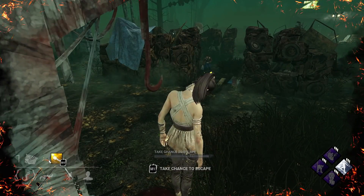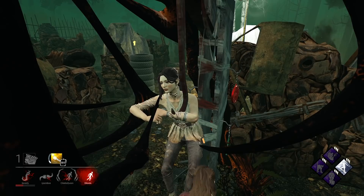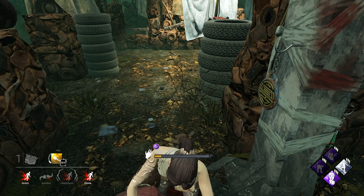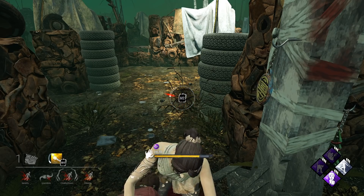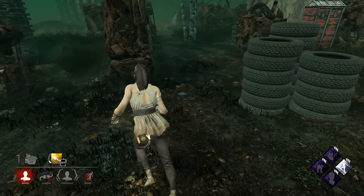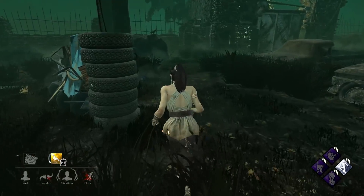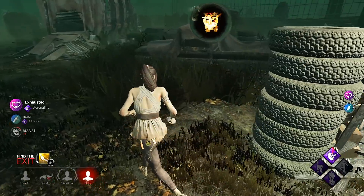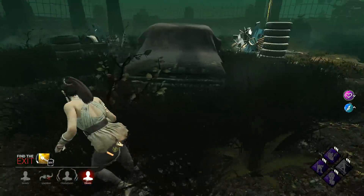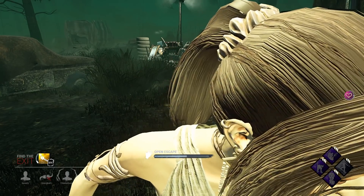Nancy unhooked me and we're going to repair a generator. Nancy's giving me a second try - second and last try. I'm going to heal because I don't want to rely on Adrenaline and run back to that generator. We got a full heal on both of us. We're trying for the final generator - it's almost done. He's coming back - I thought I saw him disappear. We got the gate, and I think he's not coming here, so let's nine-to-nine it.